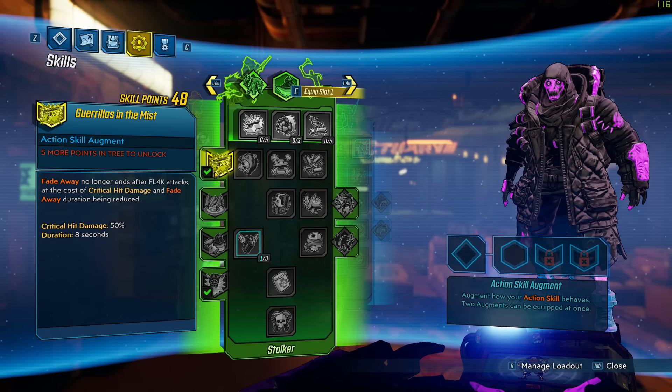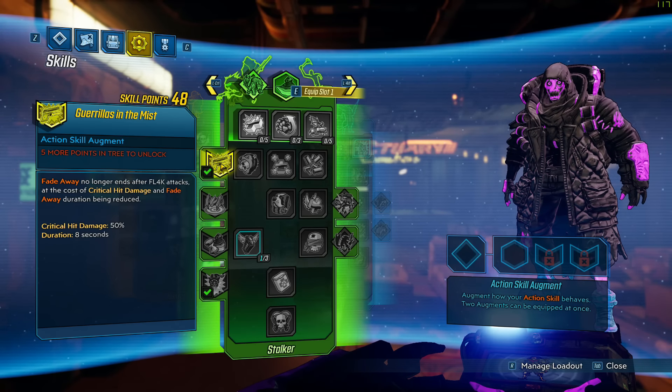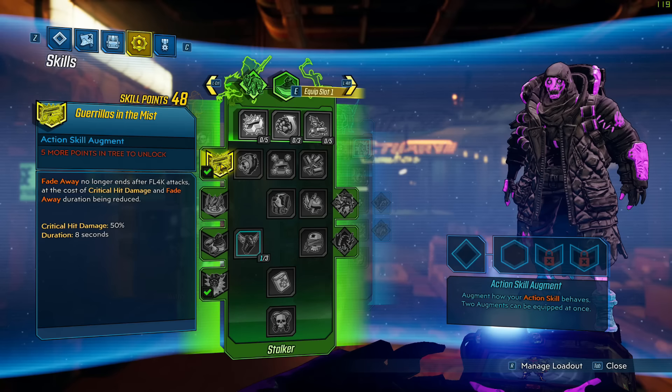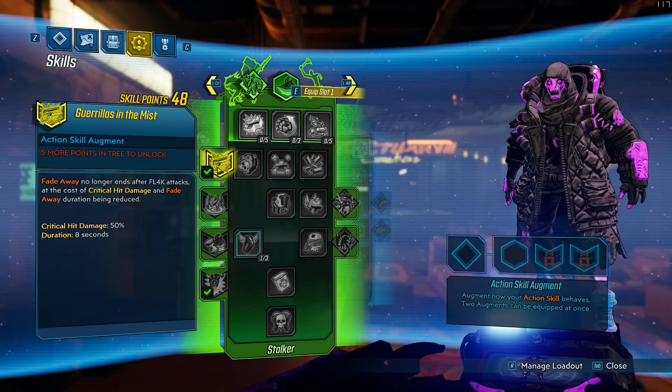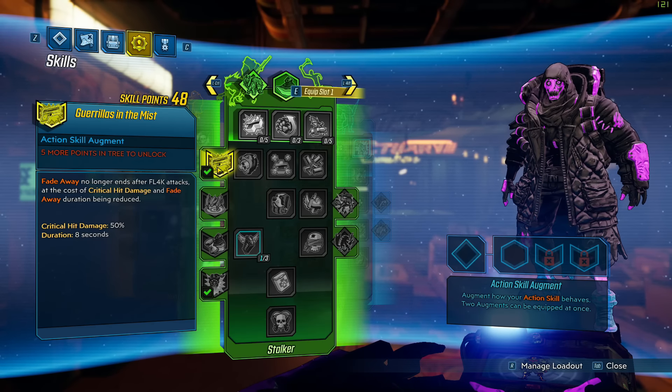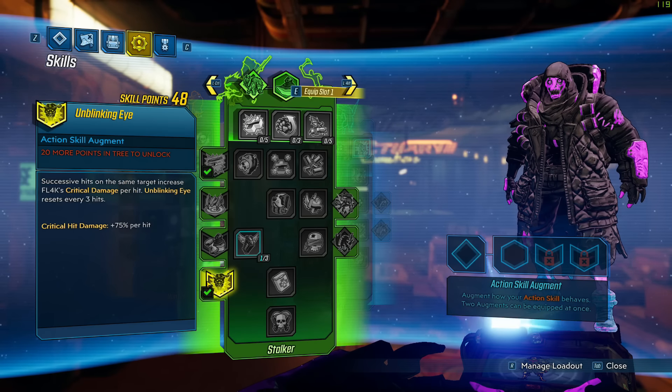Once you get other skills you'll be able to increase the duration. This pretty much makes the idea of the build: just pop Fade Away over and over again with a high rate of fire weapon, shoot as much as you possibly can while taking advantage of the extra crit damage, and pump as much damage during that burst window as humanly possible.